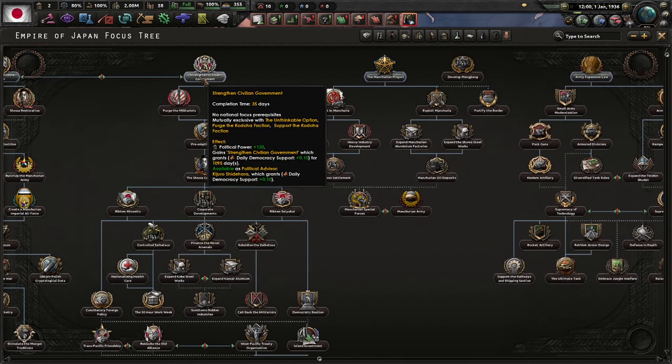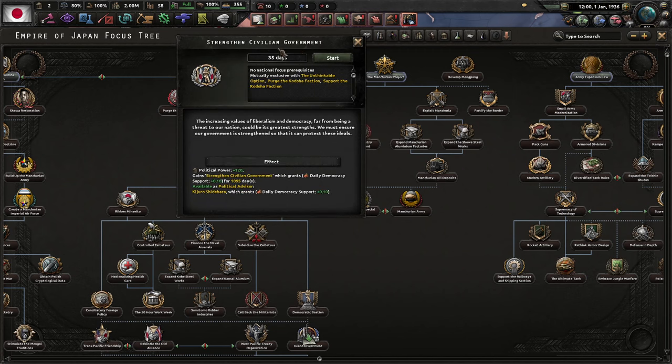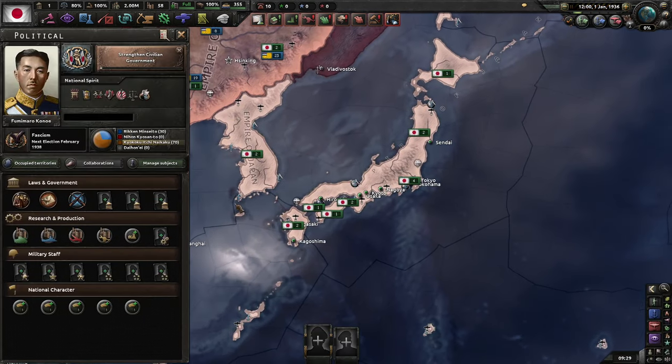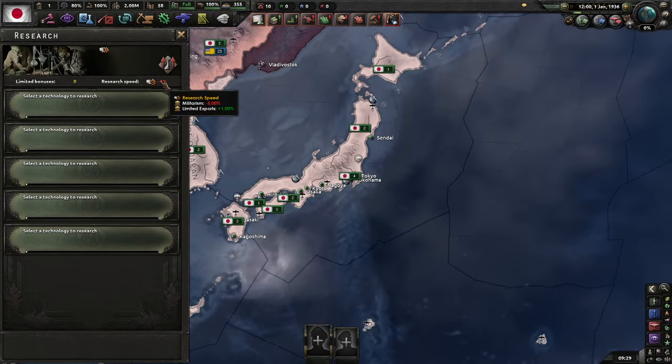Let's start this because it's quick and it'll give us an extra boost of political power to start out. Research-wise, we have a lot, but we do have this research speed debuff and duplicate error research efforts.